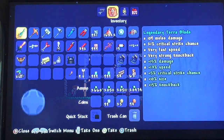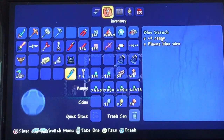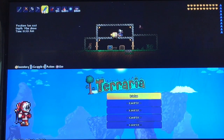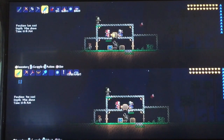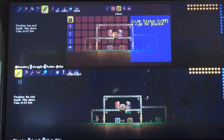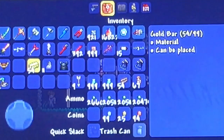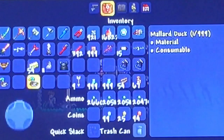So we're in this little house and we're going to duplicate in this chest right here. Let me place that back down. As you can see, there's the crab statue, the vile powder, gold bars, and a duck — let's get the duck right here and put all this stuff in here.